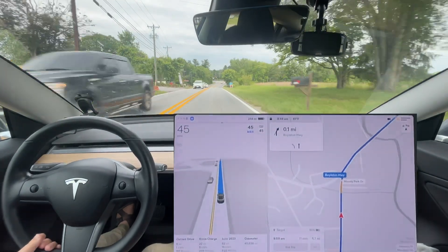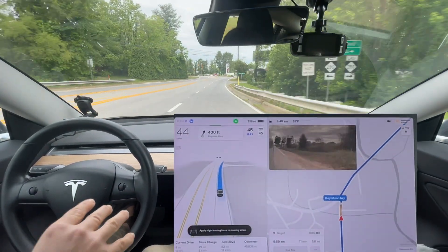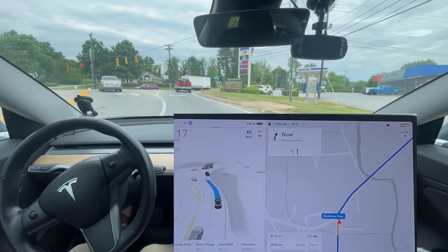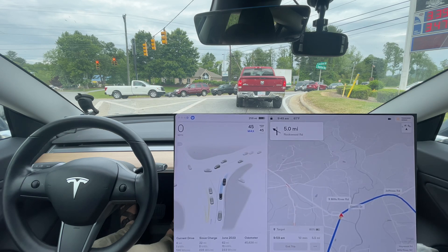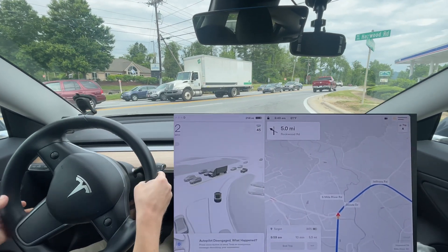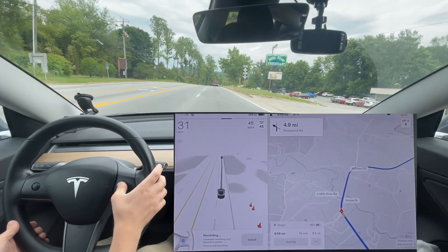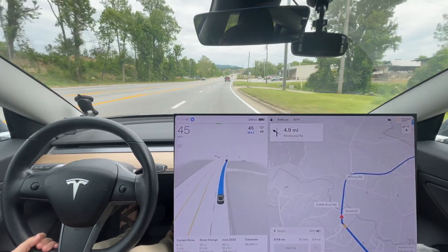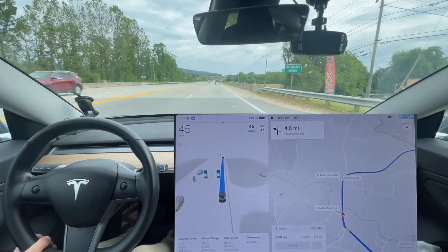I want to note there's been no phantom braking so far at all today — maybe one time and I can't even remember. So this spot right here — I actually did this on 11.4.1, we had to take this route to go to Michigan because the highway was closed. But this light was red, there was no car here, and it was just going to blow through the red light. That was the first disengagement of the entire trip. Same exact disengagement on 11.4.2, same exact issue. If the light had turned green just a little bit sooner it would have been fine, but because it didn't, we have to count that as a disengagement.